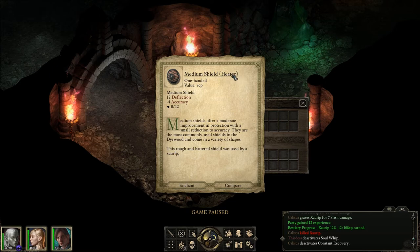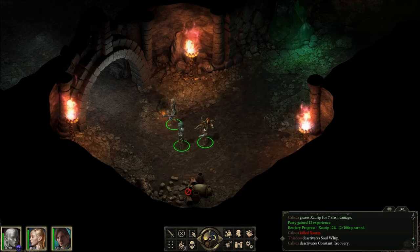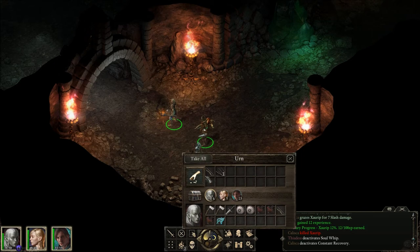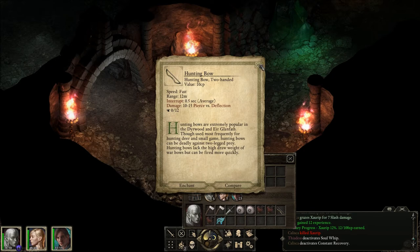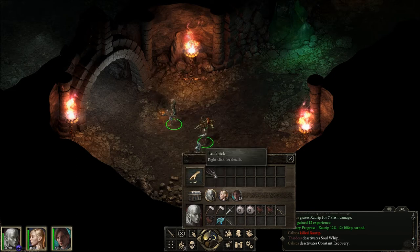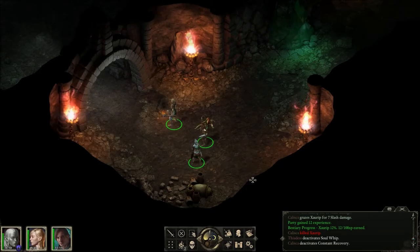Why is it heater? What is that? We got stuff. So this is a hunting bow, and lockpicks. He's gotta be a roguish type — he has lockpicks, remember that.